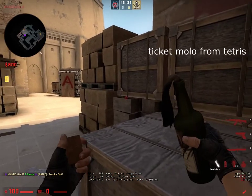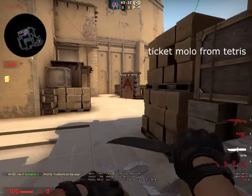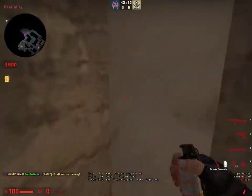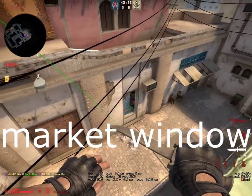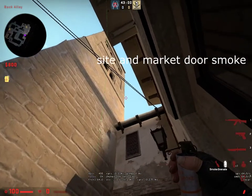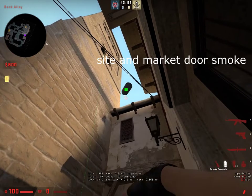Here's a molotov: you can aim at the center of this hollow block from that line and jump throw. It's gonna molly the tetris area perfectly. Number one — this is for market window. This is a side smoke: get yourself in the middle of the store.